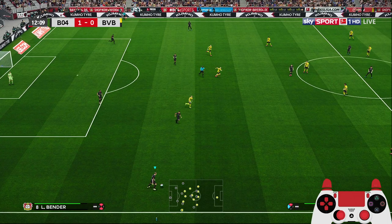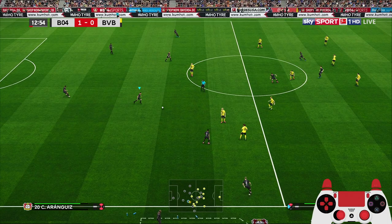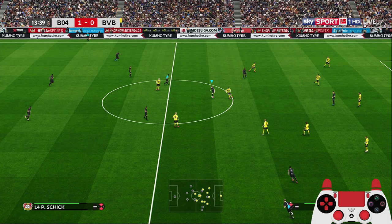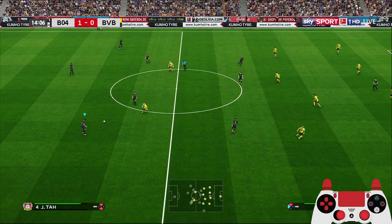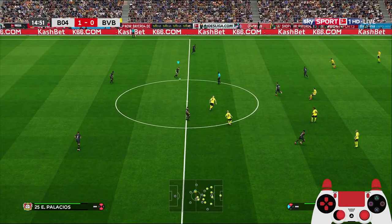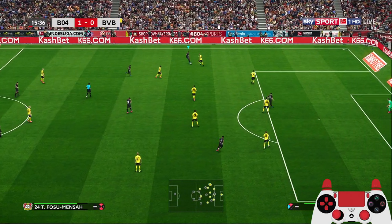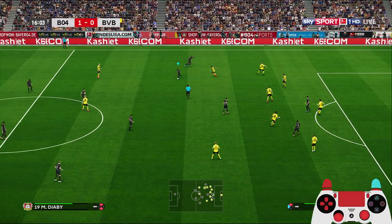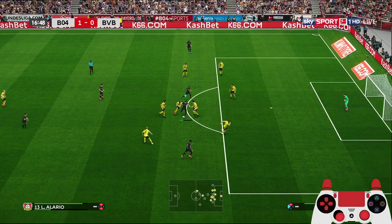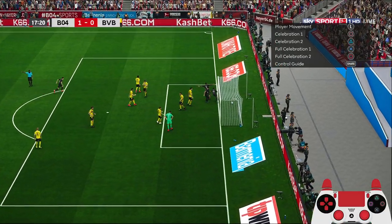Jonathan Tah to Bender, trying to attack through the middle, finding the fox in the box. Mensah making the run forward with the right back overlapping — fox in the box — and Leon Baye scores again! Another goal, making it 2-0.